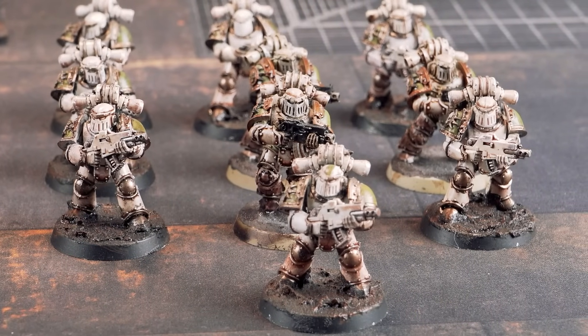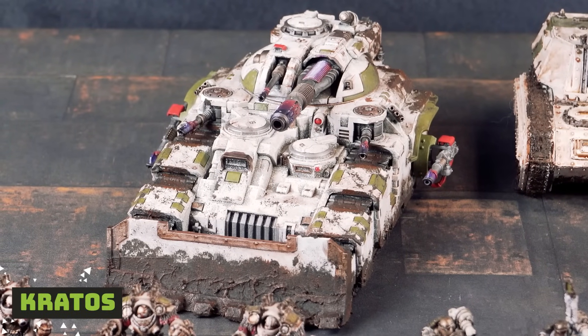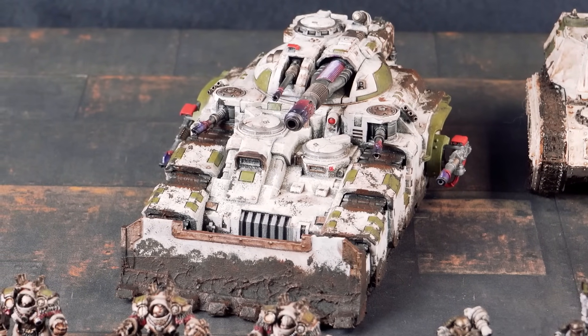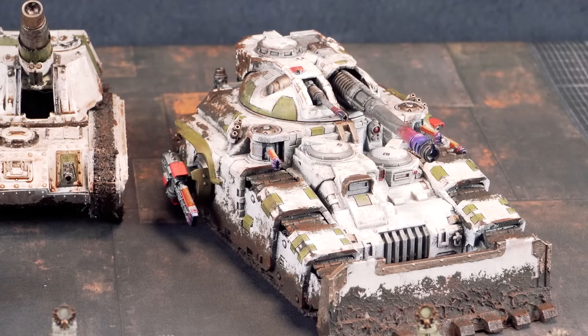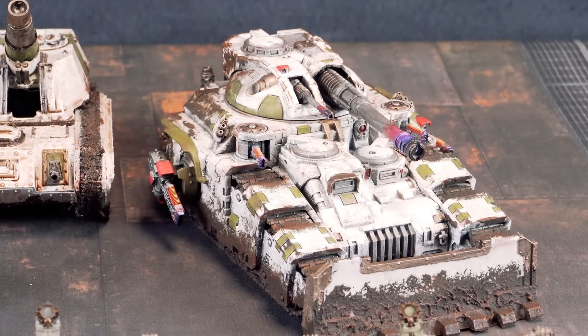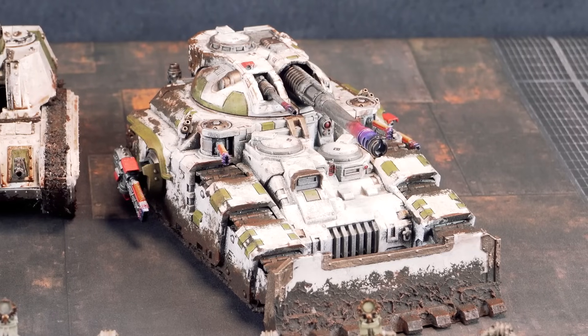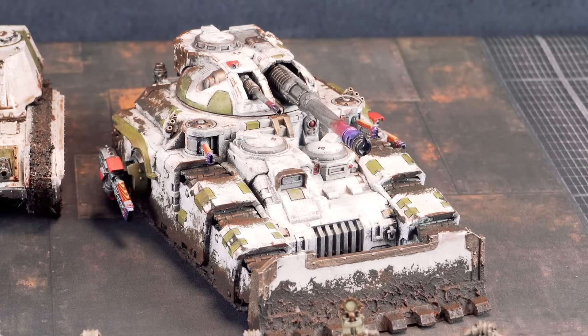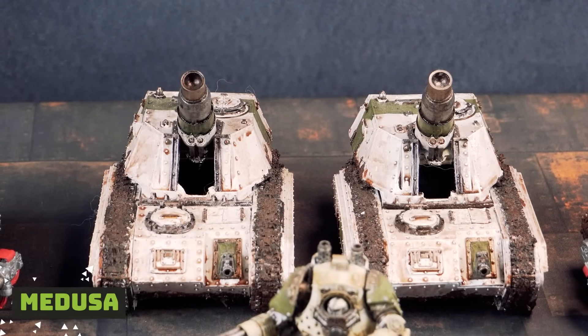In Heavy Support, I have one Kratos with Sponsons and Pintles upgraded to Volkite and the main Battle Cannon left on. The second Kratos is upgraded to have Las Cannons everywhere it can, with its Battle Cannon swapped for a Melta main gun. And I've brought two Medusas.